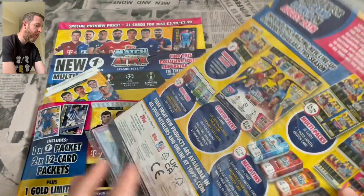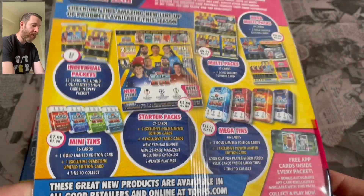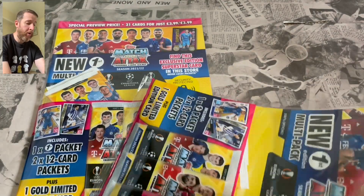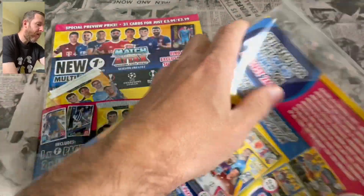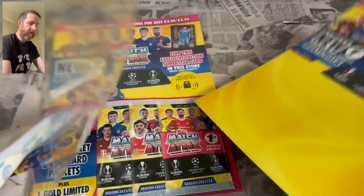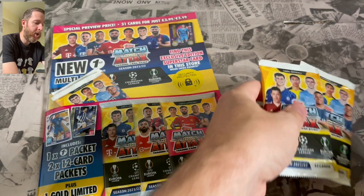On the back you've got your other bits and bobs you can get from the collection when it releases on the 26th of August - the official release date. You can pre-order everything now at topps.com and Solve Collectibles. The superstar cards are one in ten of these multi-packs.